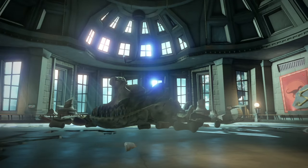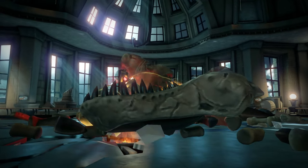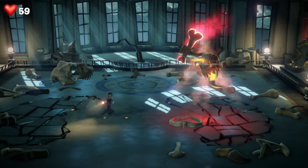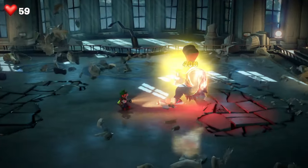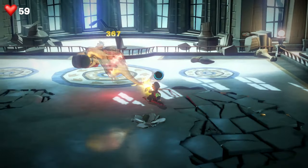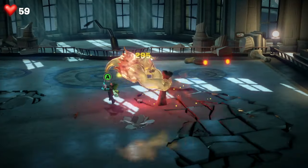It turns out the T-Rex was being controlled by a prehistoric ghost with a giant club, and this guy comes after you next. There are a few phases to get through. To do it, you need to burst over its splash move, hit it with a strobe ball, walk around to the back, pick up its tail, and then start smashing it around the place.